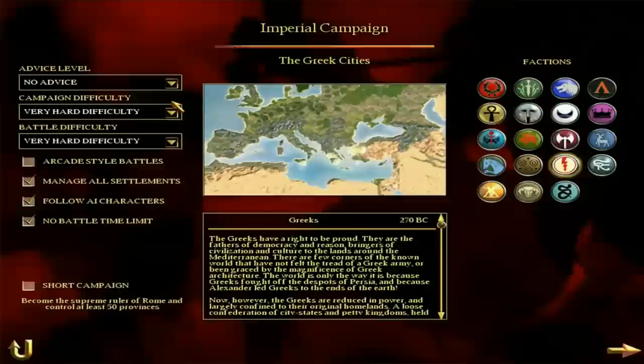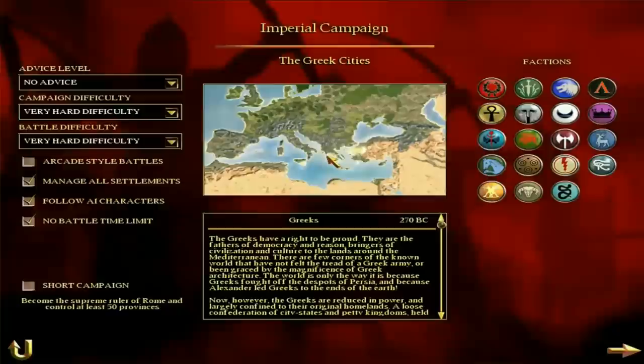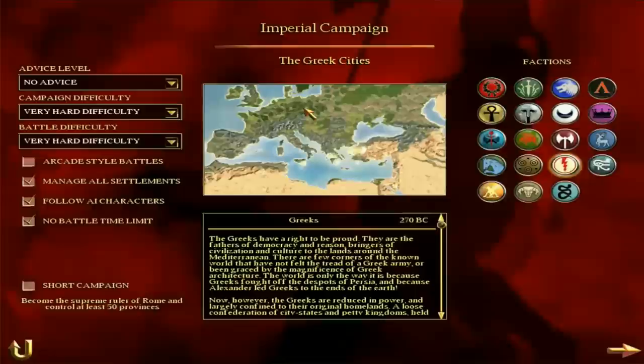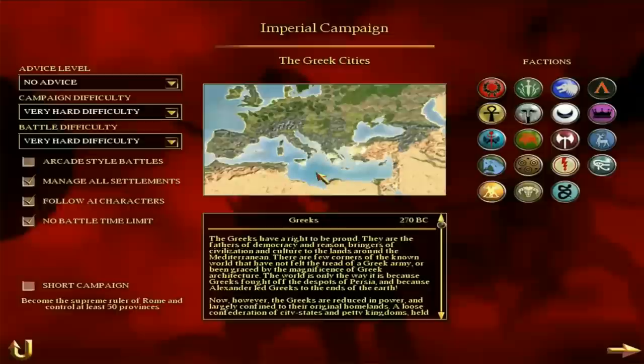This is Greece, and you probably can't see very clearly on the map, but their starting position is all the white areas. There's a settlement here — Pergamum, I believe — a couple of settlements in what is now modern-day Greece, and a settlement in Sicily. They have three positions on three different peninsulas, or one of them is an island. It's very interesting because your armies are spread out and you have lots of potential enemies. Today we'll talk about the units, the campaign position, and the buildings available.